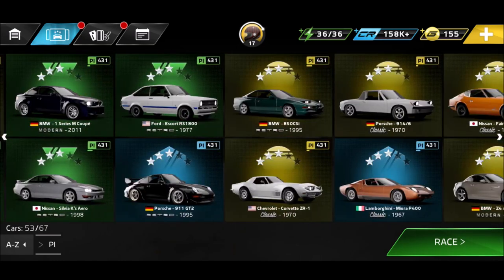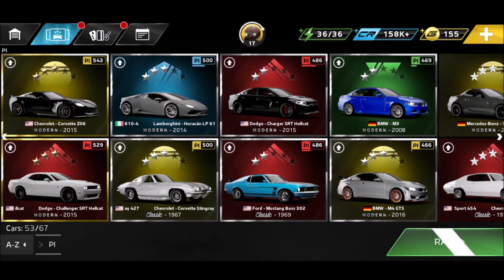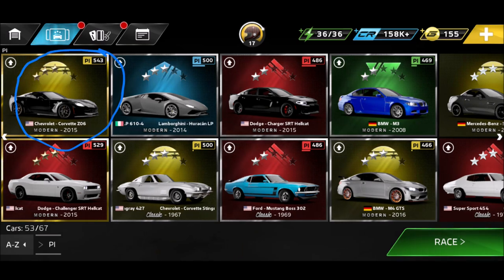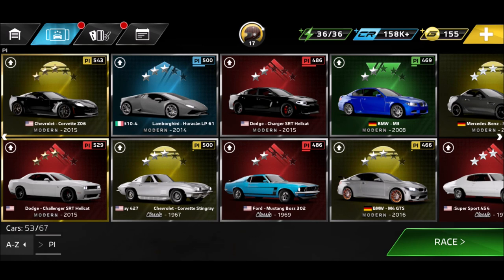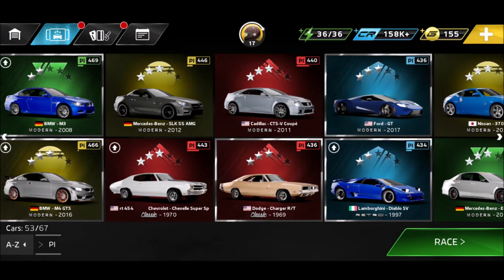A little garage tour here. You can see I got two epics so far: the Chevrolet Corvette Z06 and the Dodge Challenger SRT Hellcat. Then I got a couple of rare ones. Epic means you have a golden frame, rare means a silver frame. Those cars start way higher in power index, the PI.